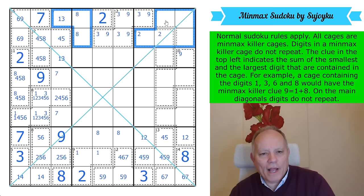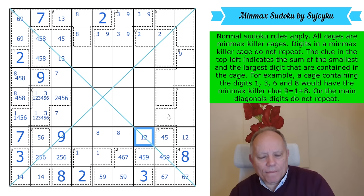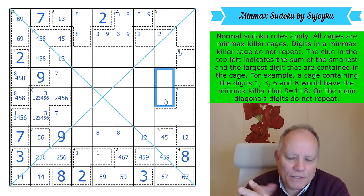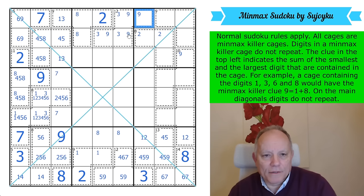The two 1s in rows 1 and 2: there's one there and one somewhere here. If this was a 1-8 pair, that has to be 8 and one of these is a 1. Then you get a 1 here, and you could still put a 1 there in the 7-cage or in one of these. I'm just not getting this.